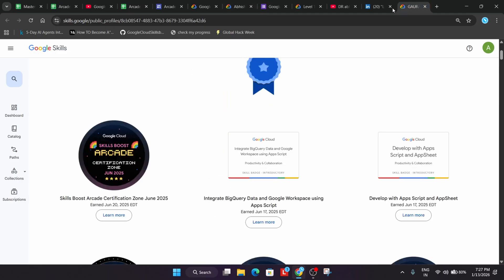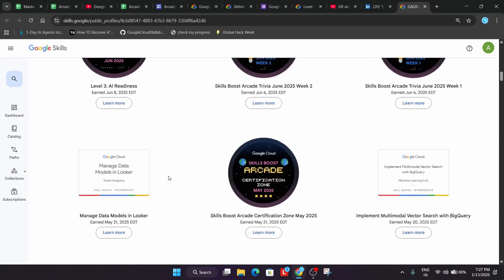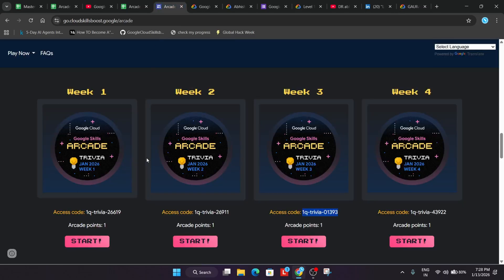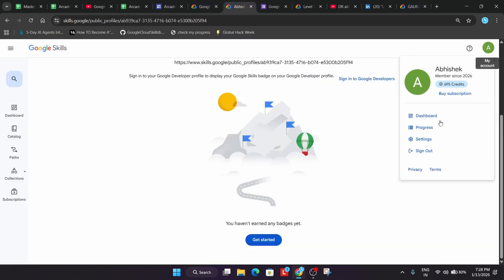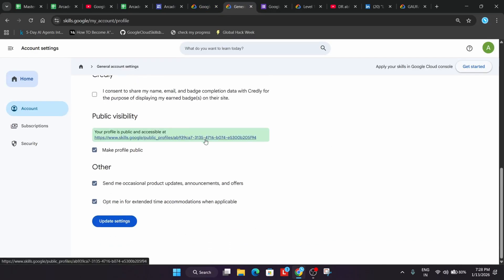You have to click on the profile URL. I have a sample profile to show you. Whatever games you complete will be listed there — arcade games, skill badges, all of them. For example, if you complete the Week 2 trivia badge, it will be listed there. To view the badges, click on your profile, go to Settings, scroll down, and click to view your profile.